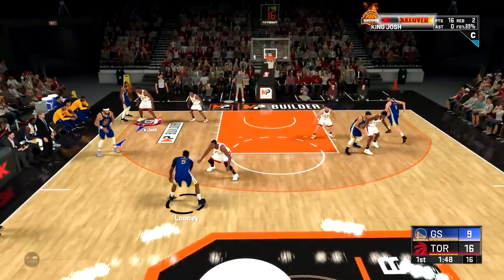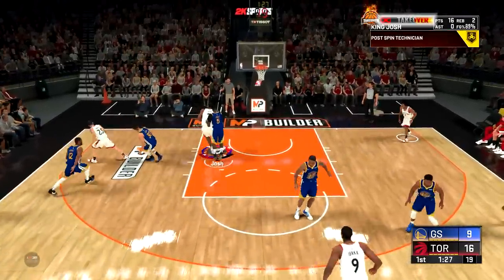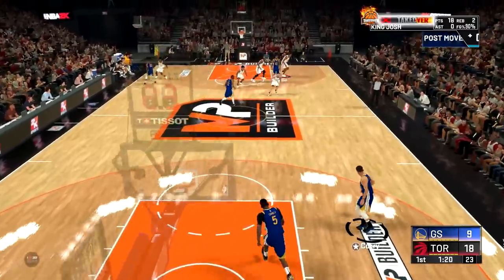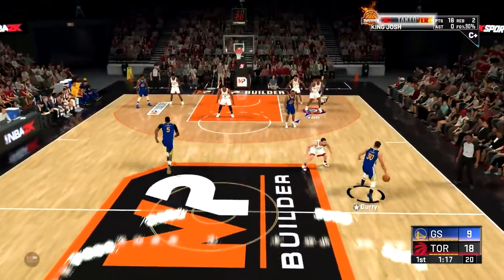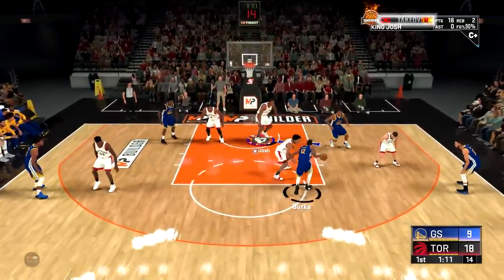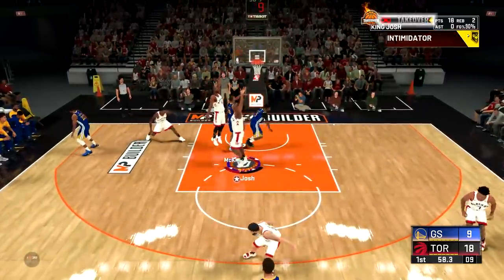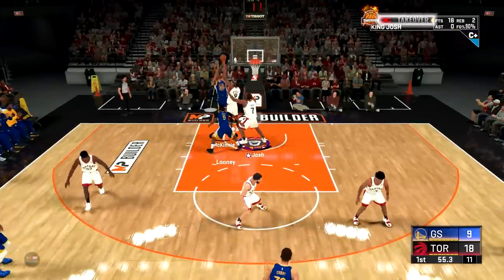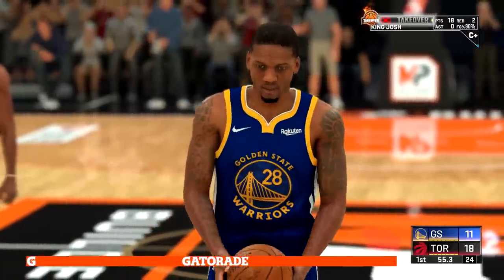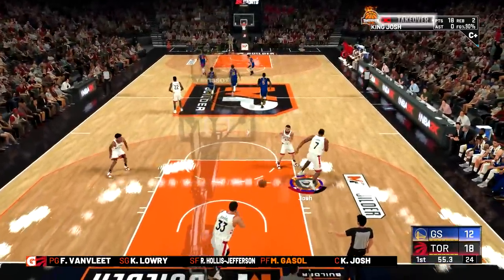Willie Cauley-Stein is sitting on the three so he's probably not getting the ball. Back into the post on Kevon Looney — a good defender — and we still get right past him. On defense, guarding Alfonso McKinney at center, we contest his shot with rim protector takeover and he's not making anything. Even Ibaka got in front of me but rim protector takeover is probably the best takeover in the game and this build is crazy even without it.